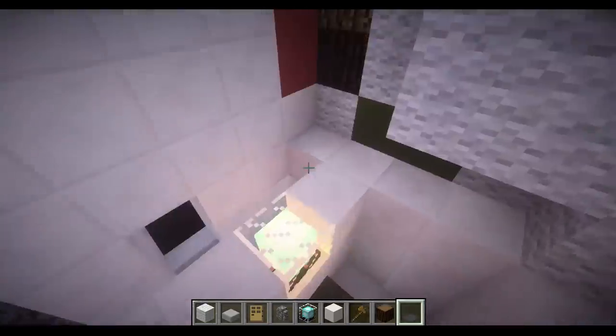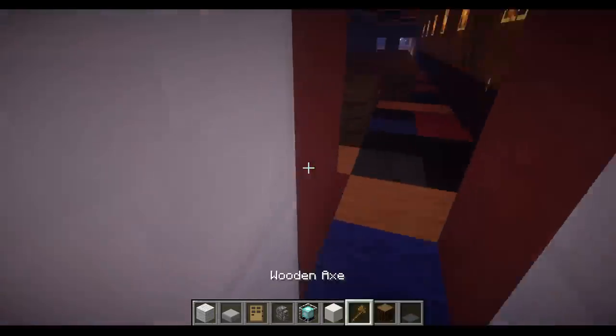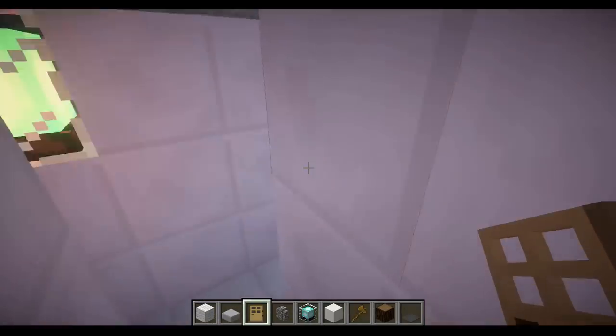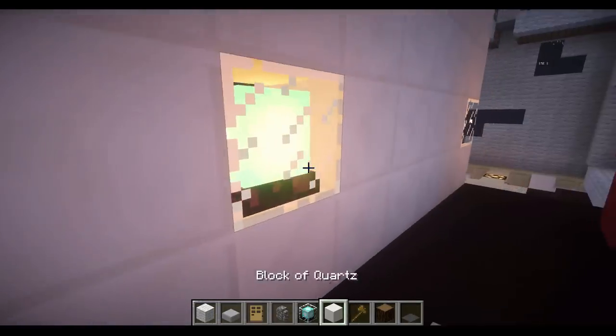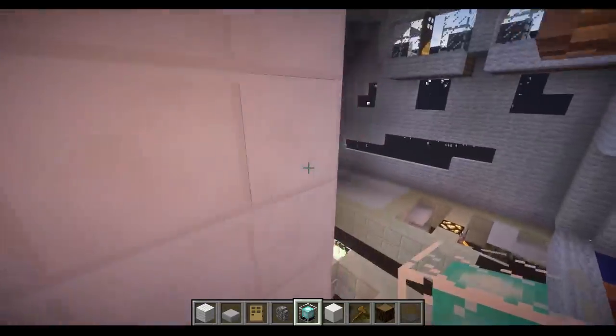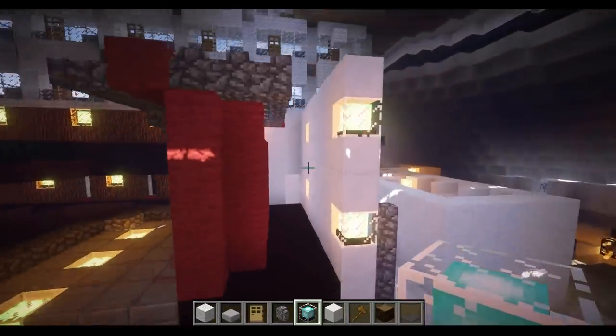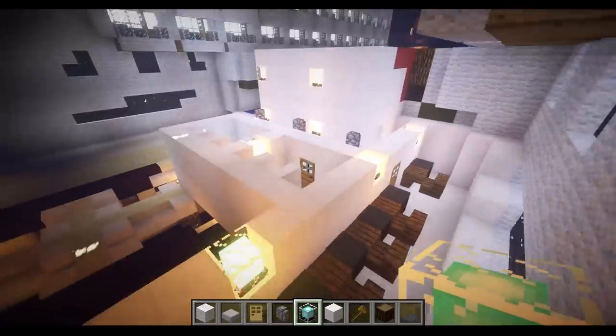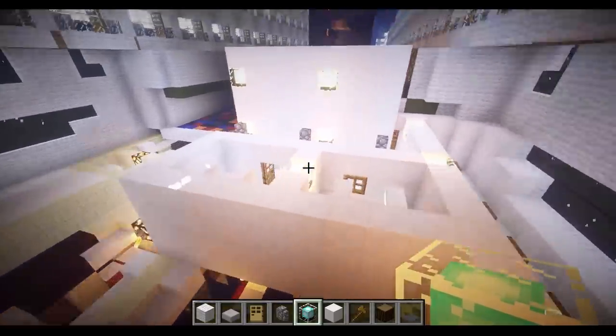Now I'm trying to think what else — I always forget something. Make sure the door is right there. Make sure your backstage has plenty of lighting, so I'm going to add some more lights up here to make sure they have enough lighting for the backstage area while they're practicing their performances. That should be about good.